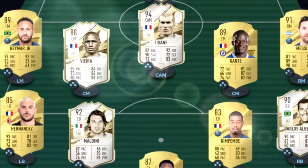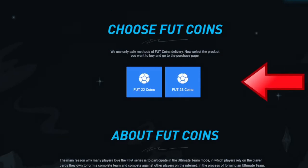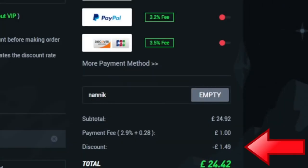Are you tired of playing sweat teams like this? Make sure you go to Alt-9, select Fut, select Fut 23 coins, choose which console and how many coins you'd like to buy. Select your payment method, and don't forget to add code NANIC for 6% off on all orders.